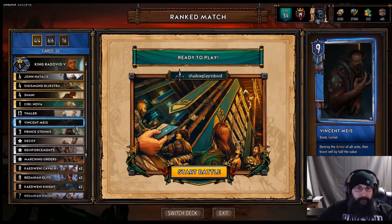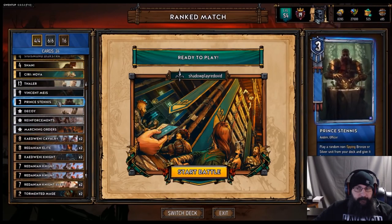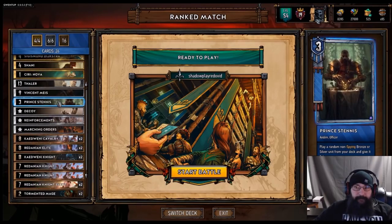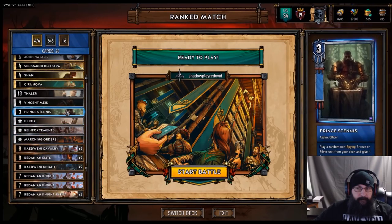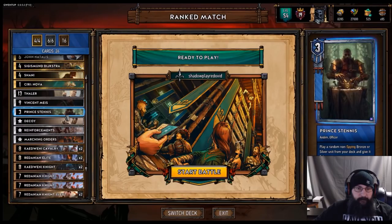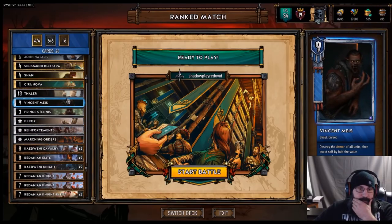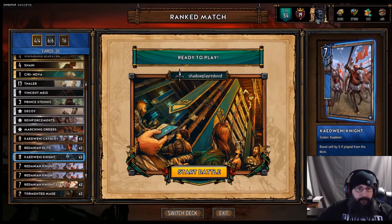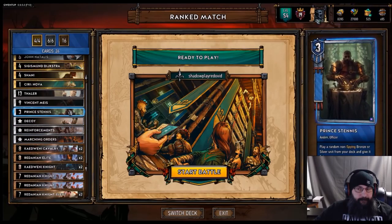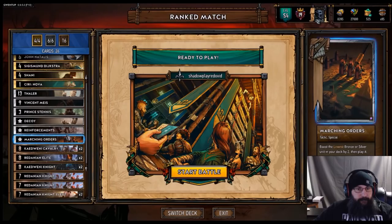I would say the MVP of this deck — the MVP of all MVPs — is Prince Dennis himself. Prince Dennis is the backbone of pretty much most of my NR decks. He fends. He pulls things you need quite often. Sometimes he does pull things that you don't need — like Vincent Mace. But he does provide quite a helping hand. With decoy teched in, you can decoy him in the first round after playing him — whether through John Madlis or through himself. You can also hold on to that, Shani him, and decoy in a later round, which is another great combo.